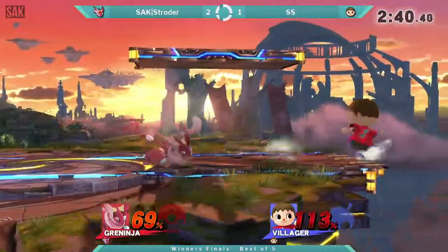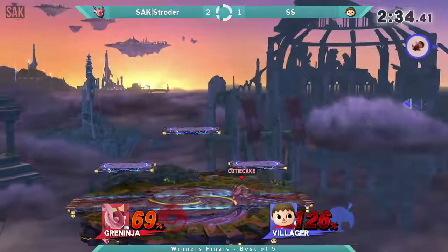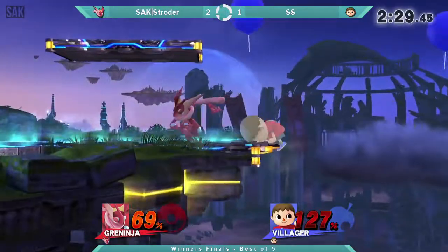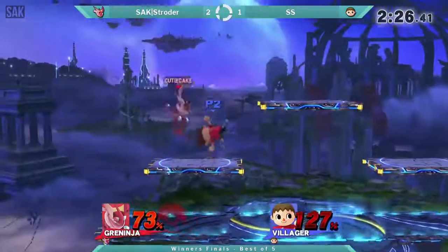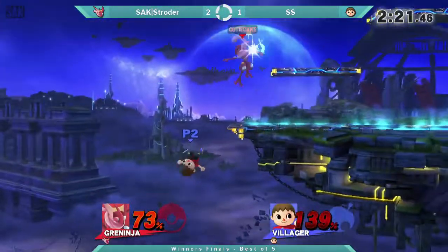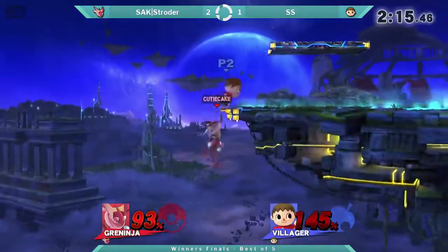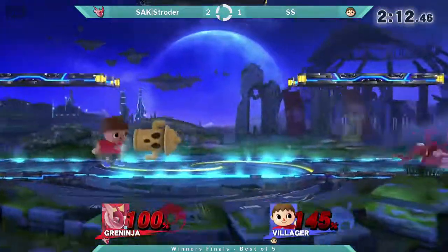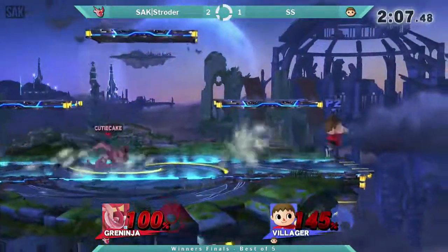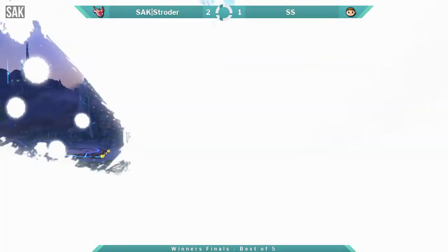Trying to find something here. Shane getting back in this game — got Shorter to a medium percent. Still going to be a while before you can get a kill unless he's able to find that bowling ball. SS is the kind of player that could definitely bring it back if he gets something started. He's getting a little bit of stage control. Another fair combo. Oh my gosh — brave option from Shane. Villager mains are like Luigi mains — they get the clutch moment right when they need it. Up air gonna take it. Shorter gonna take it — 3-1 over Shane.